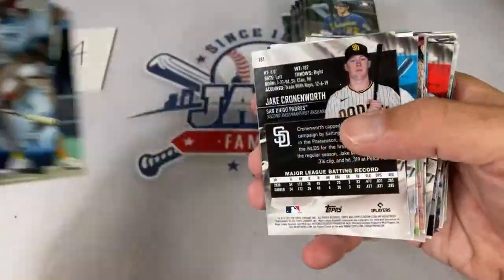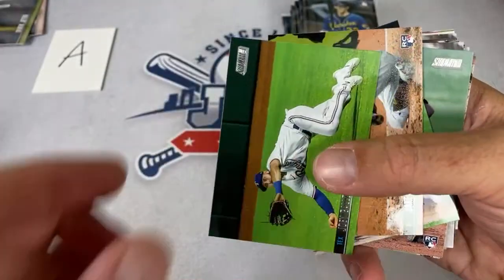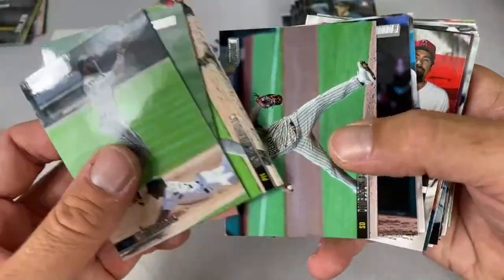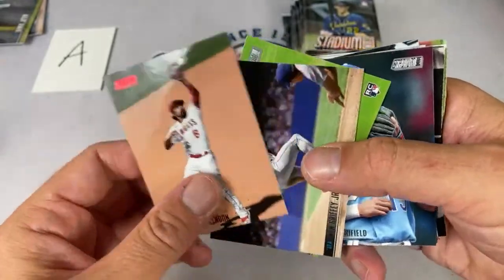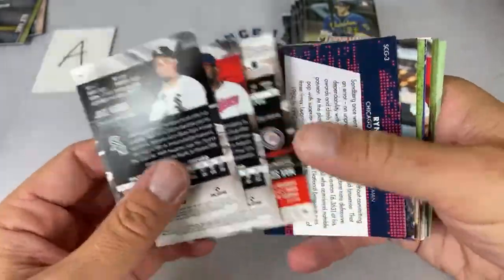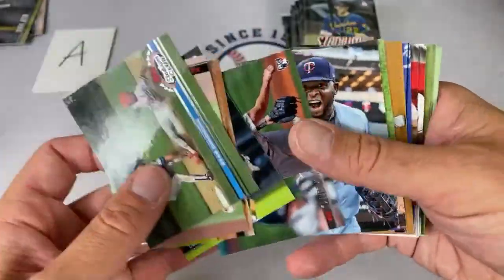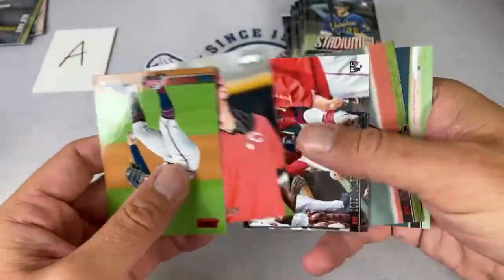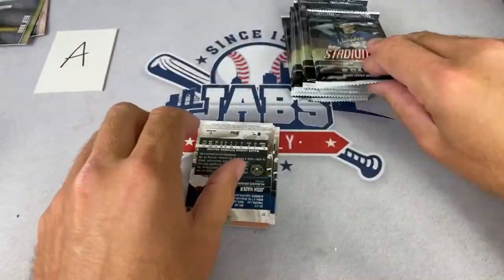Joe Adell — I forgot about him when I said the Angels don't have great rookies! He's been down in the minor leagues, but that is a good rookie right there. So the Angels are actually a team you really want to have. There's a Jake Cronenworth. Jeremy says thanks for the Patreon drop message — he got five boxes of Series Two, three Absolute, and two Diamond Kings. Diamond Kings also dropped today — all blasters at $19.99 except Bowman at $24.99, all at retail price.